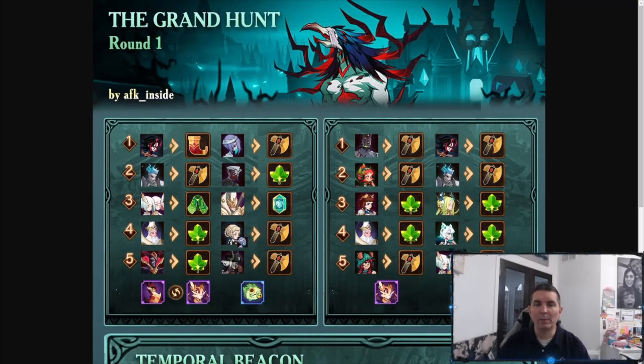Here it is — the formations for the Grand Hunt from AFK Inside. The Scarlet and Grez combination is a really solid primary team with a couple of buffers. The second team is where we're missing a lot of damage — take it with a grain of salt. The teams are very affordable to build without relying on awakened heroes, which is why I wanted to share them. I wonder if an awakened version of Taylene might work better as a tank.